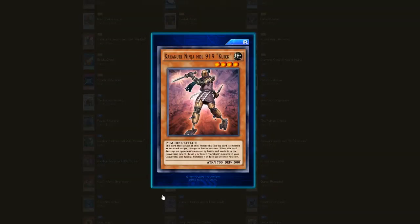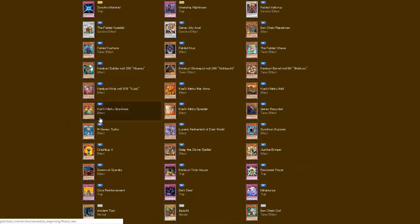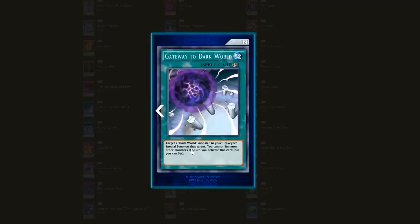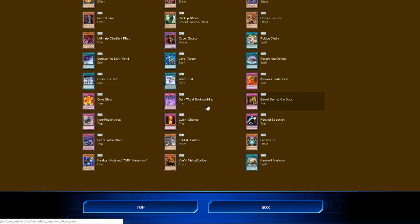Also in the box: Karakuri Watchdog, Karakuri Gama, Speeder, Recycled, and Gateway to the Dark Hole — target one Dark monster in your graveyard and Special Summon it, though you cannot summon other monsters that turn. I'd expect Gateway to the Dark Hole to be a super rare or ultra rare, but I guess making it a common means it'll be easy to obtain. Also Poison Chain, White Veil, and Behind the Door round out the set.